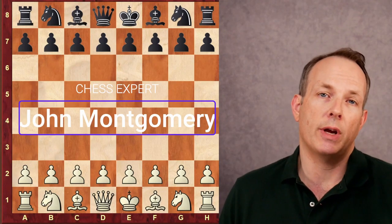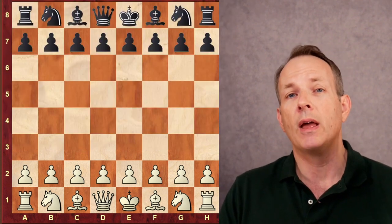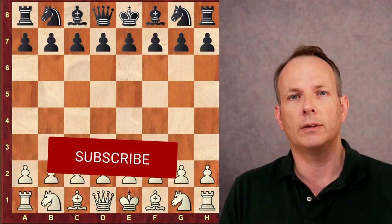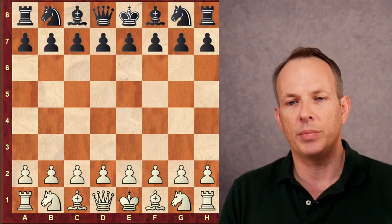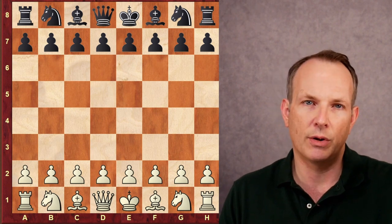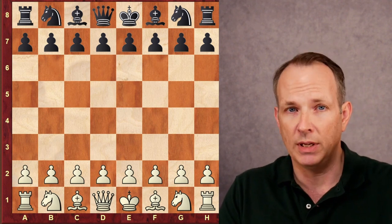Welcome to Chess Dog, where players come to get stronger at chess. I'm John Montgomery, and he is back — I'm referring to Abhimanyu Mishra, the youngest grandmaster in history. He took a little bit of a break after winning the grandmaster title, then took an extended break to go to school — he's only 12 years old, after all. He has now returned to competition, competing at the U.S. Masters in 2021. I want to share one of his games with you against Josiah Stearman. Abhimanyu Mishra's FIDE rating in this game is 2517; his opponent's rating is 2413. Abhimanyu has the white pieces. Let's jump right in.